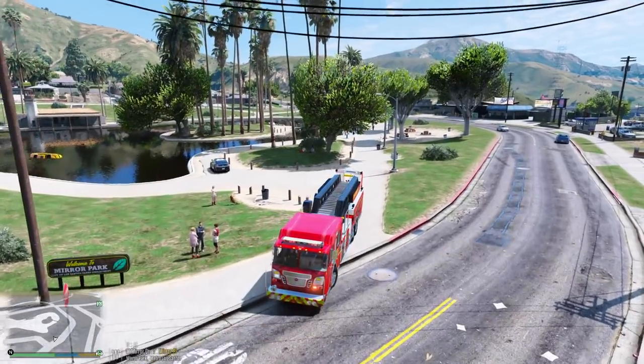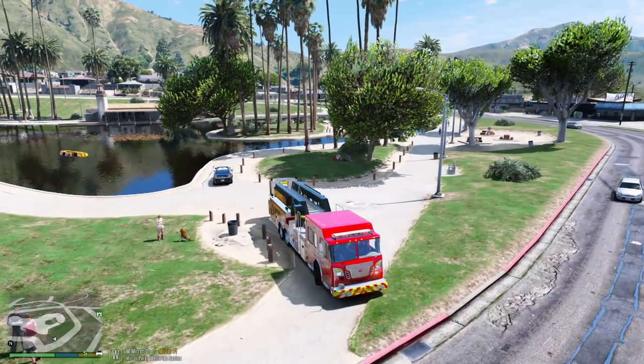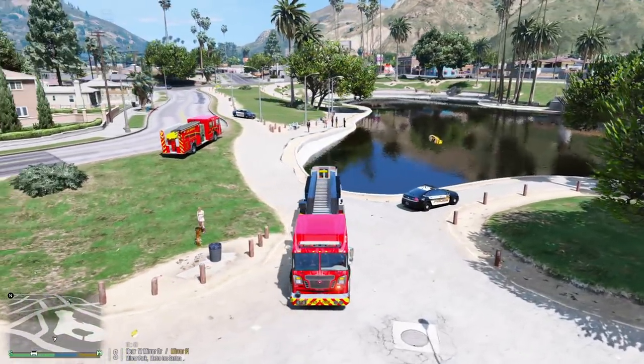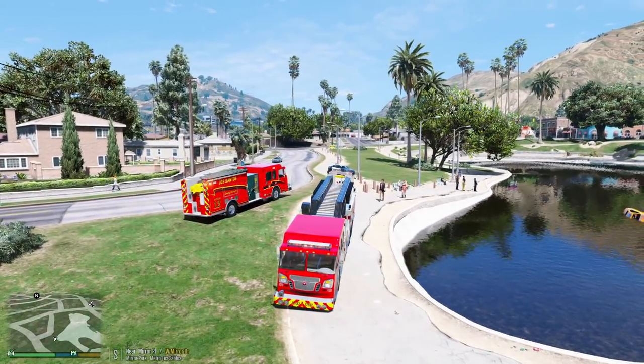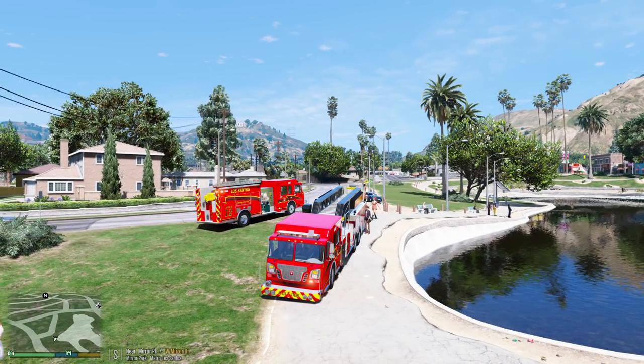Okay, so the plan is going to be to see if we can use the tower ladder to reach the car, lower ourselves down, cut them out if we have to, and then extract them back to the land. Can somebody clear all these people out of the way? We don't have time to waste. Move.